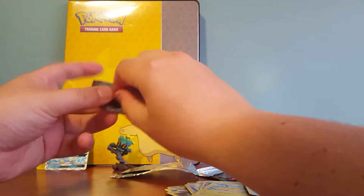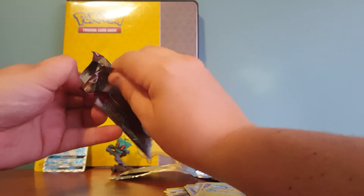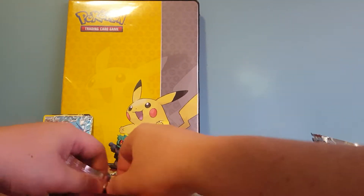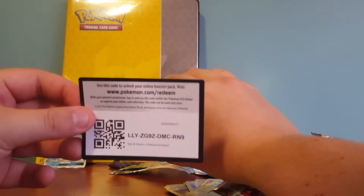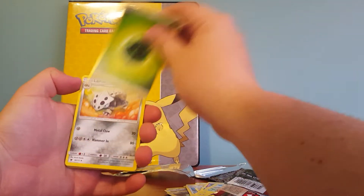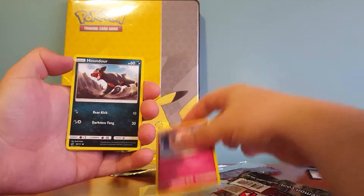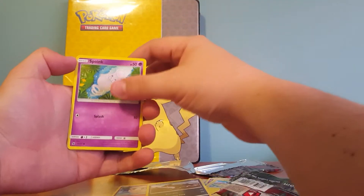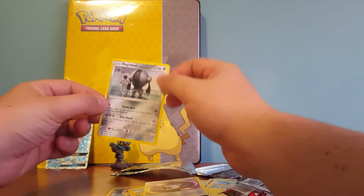Alright, last pack here. I don't know what is with these packs recently — they seem to be very well sealed, which is good so they don't get damaged too badly, but it's just a bit of a pain to open up. There's the green card — 3 out of 4 is very, very good. Got a Grass Energy, Lairon, Cinccino, Gladion, Jigglypuff, Houndour, Spoink, Mr. Mime, Pikachu, Counter Energy Reverse, and a Registeel — Regular Rare.